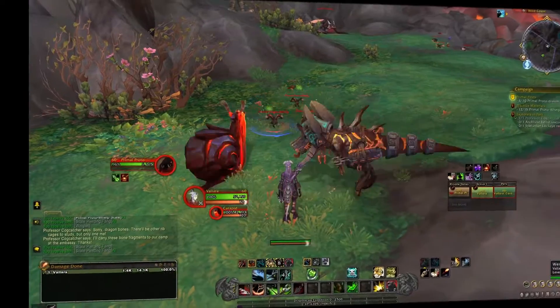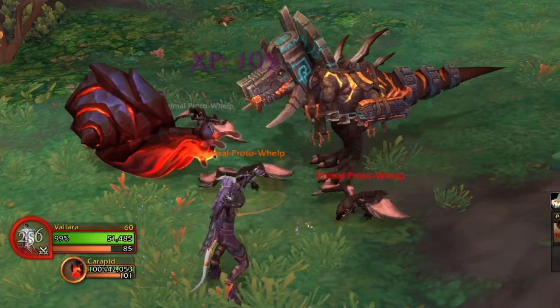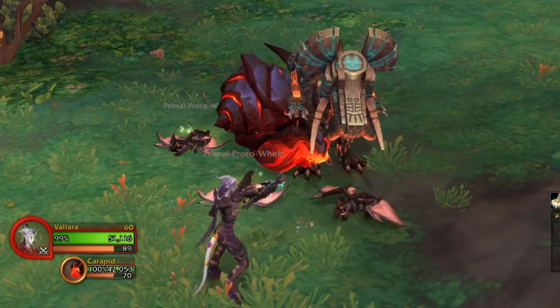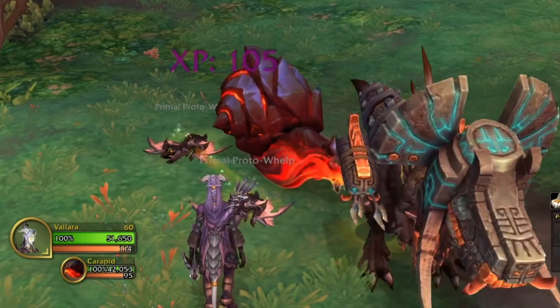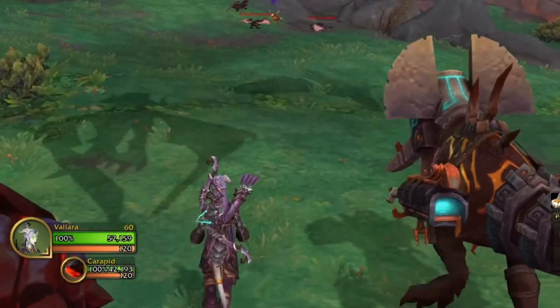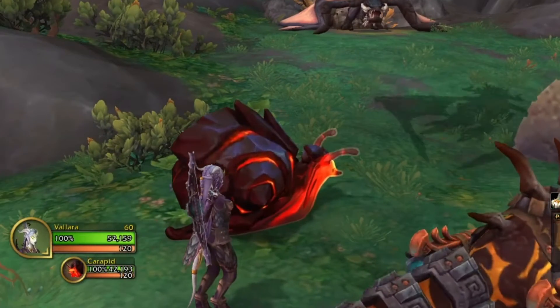What won me over for the lava snail is its battle animations. I really like the fact that it just whips itself around with its shell, and then it does its finishing move by swirling up in the air and body slamming you with its shell. I honestly think that's really neat — well done!